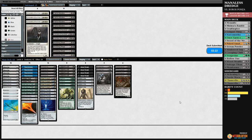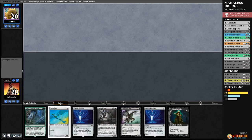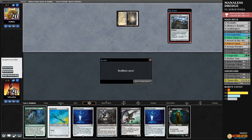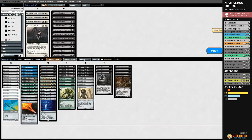We have a Stinkweed Imp but Grafdigger's Cage comes down and we scoop it up — we don't actually have any answers. What a matchup.